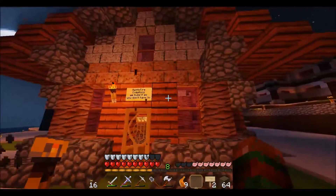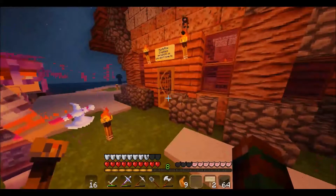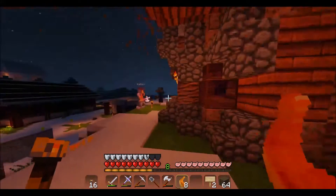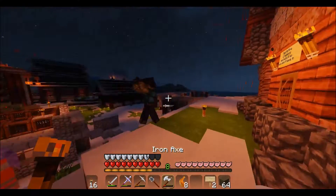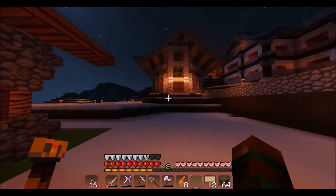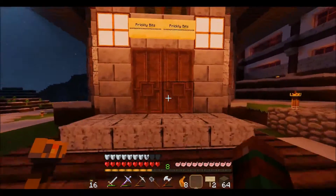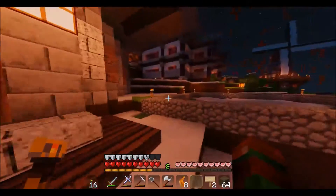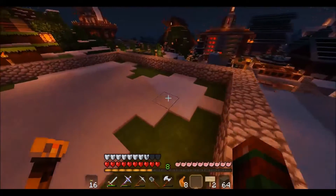I'm still new to the server, so I'm trying to get some XP and some loot. Right up here is Prickly Bits — this is the cactus farm that I built. Let me go ahead and check out everyone. And then I have planned for a sugar cane farm but I haven't quite built it yet. That's supposed to be here, but like I said, I just gotta build it first. That's pretty much it.